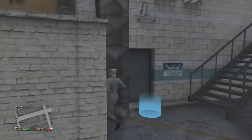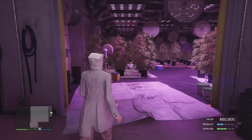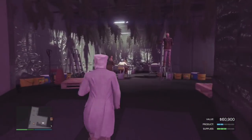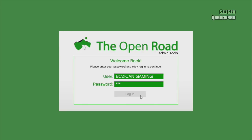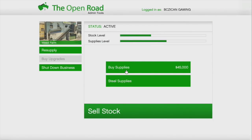So I'm going to go to my weed business first. All you want to do is run to your weed. I'm going to buy my supplies. Best bet is, buy your supplies around $15,000 - it's going to cost me $60,000 this time. Try to buy around $15K so that you can go AFK longer and get more bang for your buck.